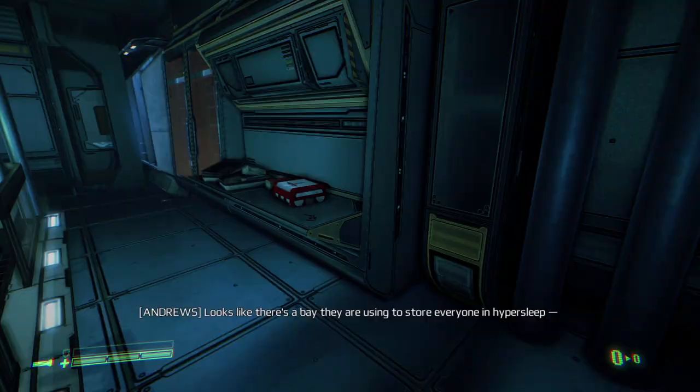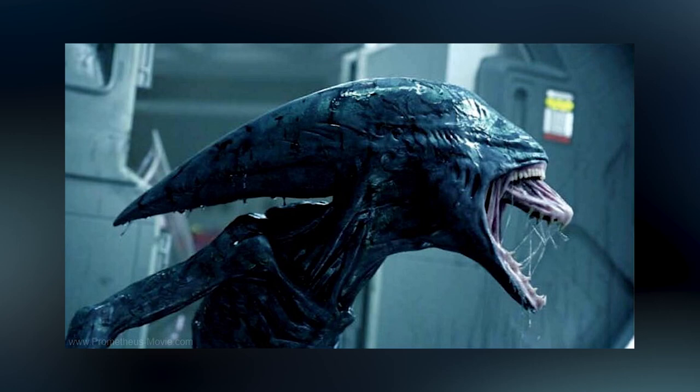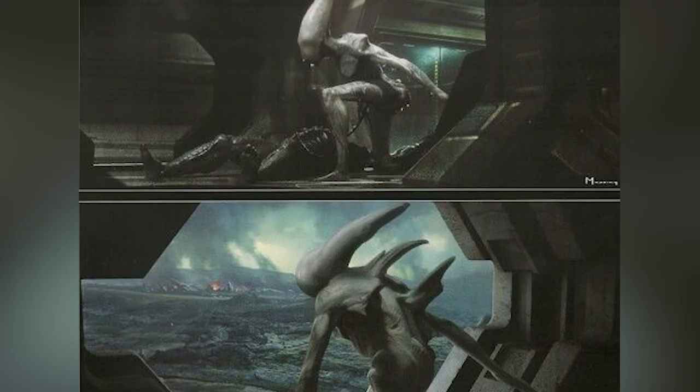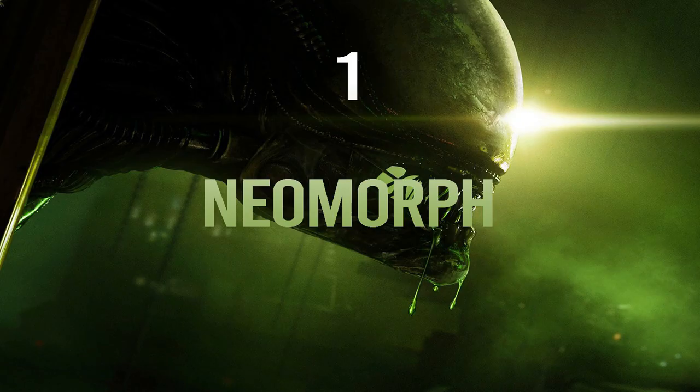At number 2, we have the second Prometheus addition, and that is the Deacon. The Deacon is the result of the Trilobite's impregnation of the Engineer. The Deacon features different characteristics than any Xenomorph, but is equally terrifying. Having not seen what the creature is capable of on the big screen, taking it to the game space could let the devs go any route they please — even giving it an adult life cycle stage.